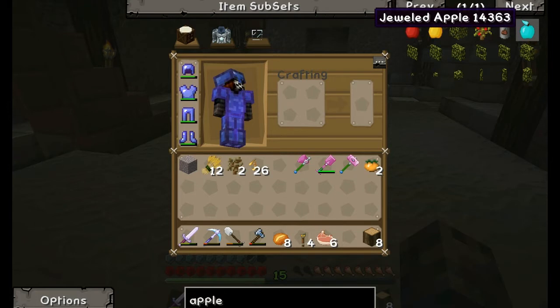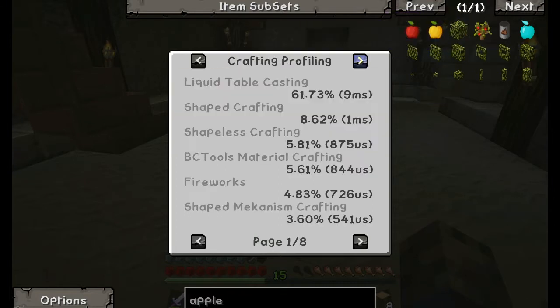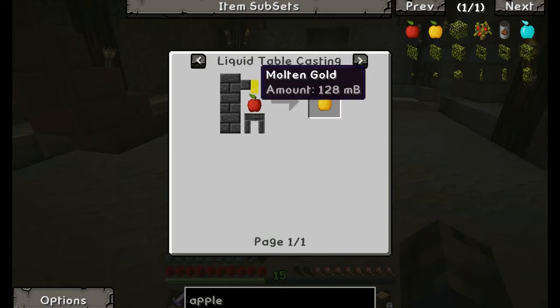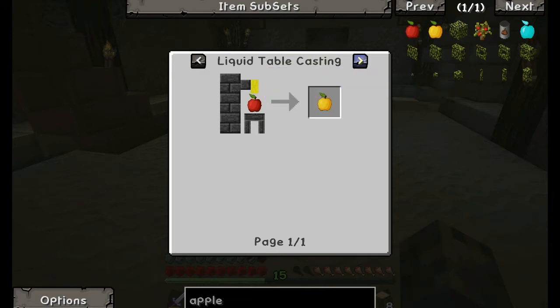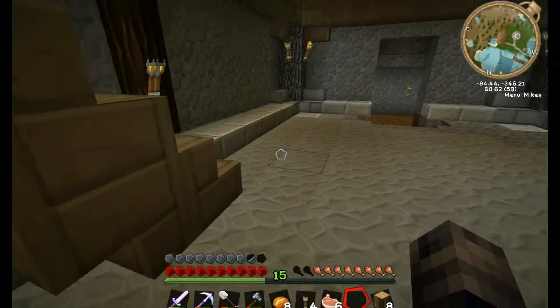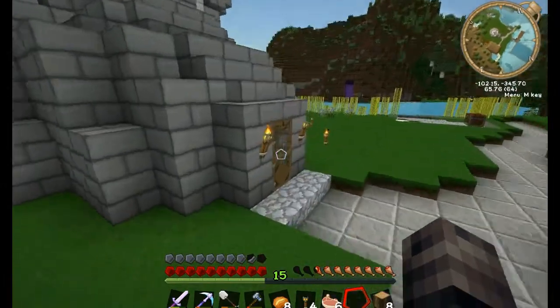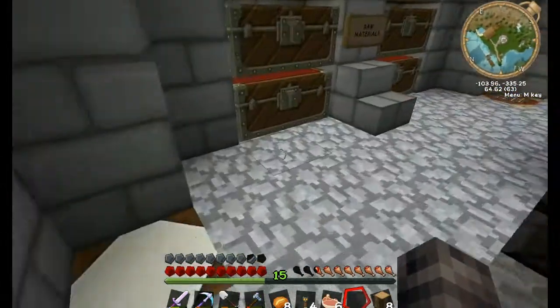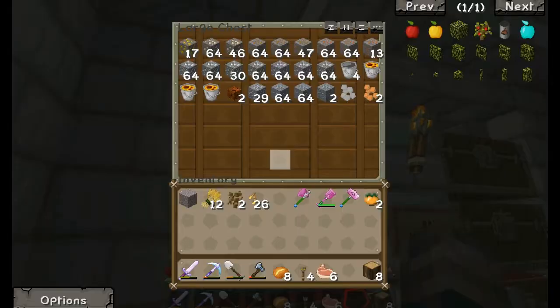I want to see what I can actually do with apples because you can make a golden apple and a diamond apple or jeweled apple, but it takes diamonds and stuff. Oh, you can put an apple in the smelt tree and then pour gold on top of it to make a golden apple - wonder if it still uses the full eight. I don't think I have any apples up here. All my food is still over in this place, which I should really switch around.